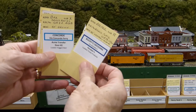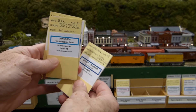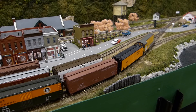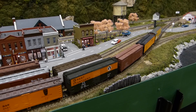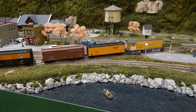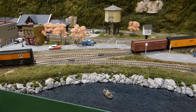It's now time to do your local switching. According to the car cards, the Grand Rapids boxcar is going to the ferry and the other three cars are for local industries. You pull the cars out to the yard ladder and then set out the Grand Rapids boxcar on track number two with other cars destined for the ferry.